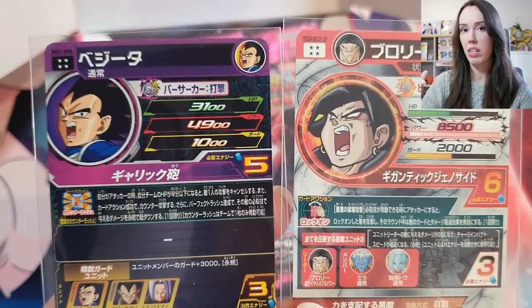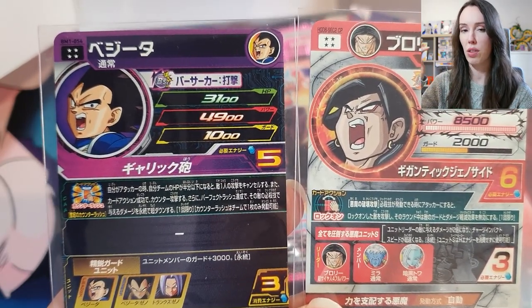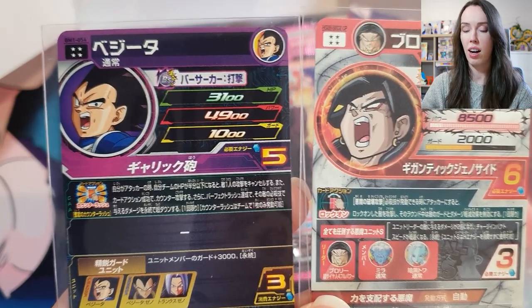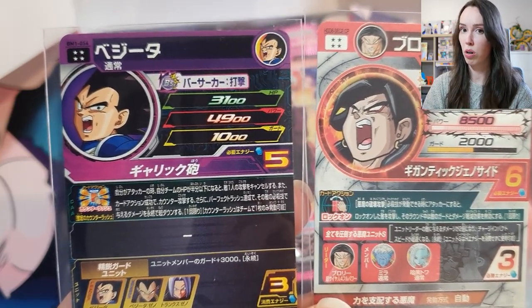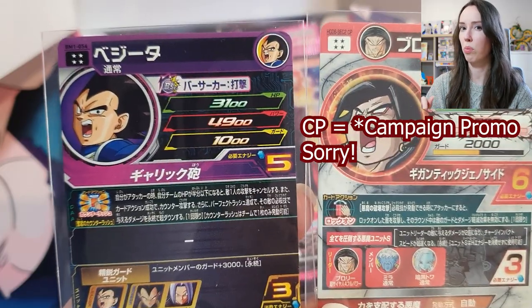As the cards get more common and less rare, it's fewer stars. So the next one down would be a three star, then two star, and then one star. And then there are P cards, which are promo cards, and CP, which is competition promo, I believe.